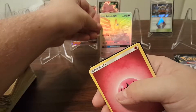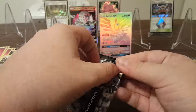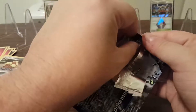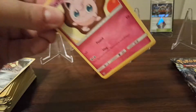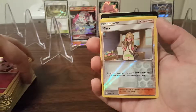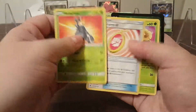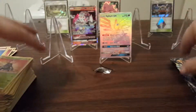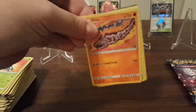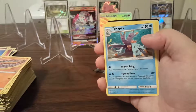Not a bad pack there. Was it Sigilyph or Blacephalon that is the $5 one? I can't remember. Mina Reverse Holo and Primarina Rare. So we're already up to five hits. This eBay dealer might be one to go for. I don't know off the top of my head who it was, but I think I'll link to their eBay account in the description.